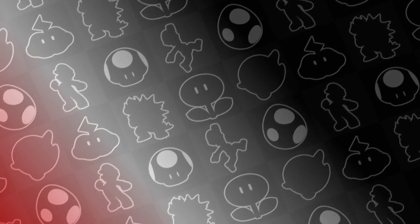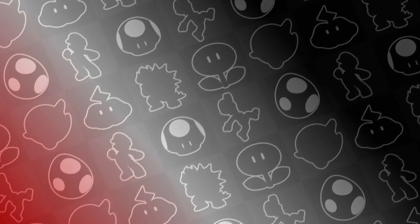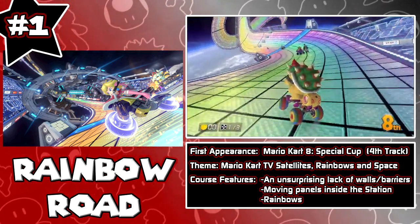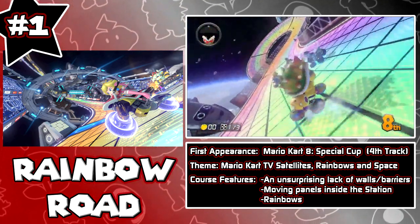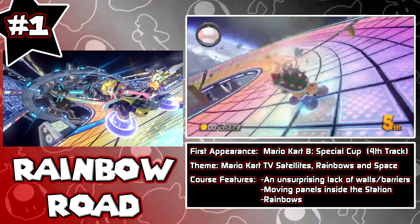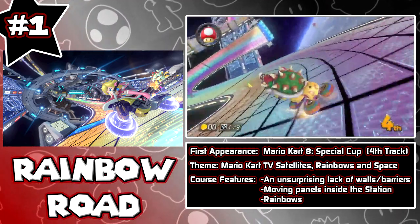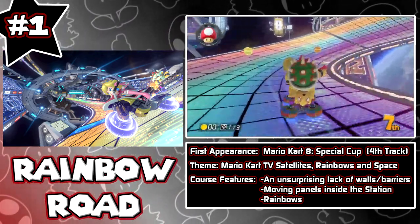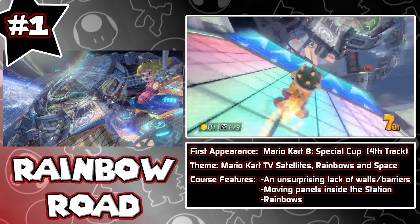Now I hate to be predictable when it comes to top fives, but the stage I can't wait to race on the most out of all 16 new tracks debuted in the Mushroom Cup, Flower Cup, Star Cup, and Special Cup is Rainbow Road. Have you seen its premise? You are in a giant satellite — the Mario Kart TV satellite — driving around the bends, with curves after curves after curves. And of course this game takes advantage of the anti-gravity feature, especially on Rainbow Road.